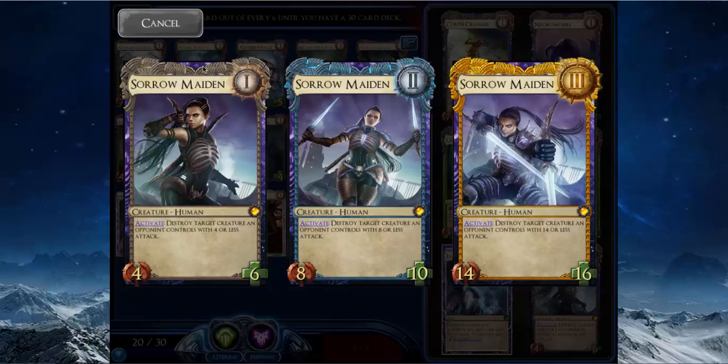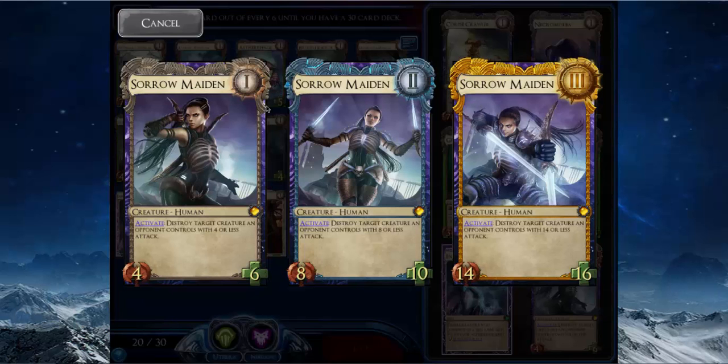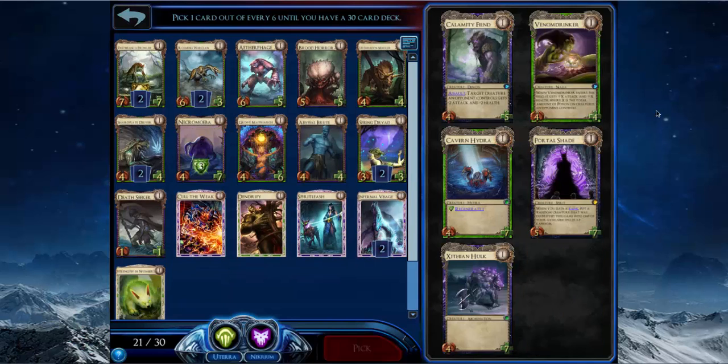Sorrow Maiden is pretty small and doesn't synergize with my deck nearly as well as Necromoeba does, so I'm taking Necromoeba. That said, you can't really go wrong with either pick — Necromoeba is a smidgen better, but if you were drafting this deck and took Sorrow Maiden I wouldn't hold it against you at all.